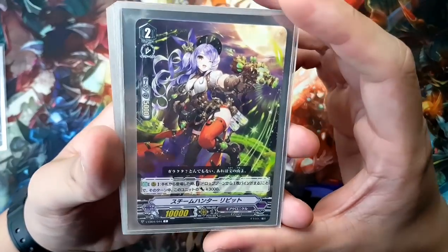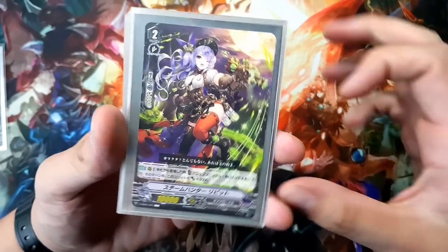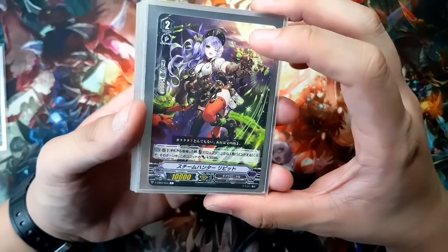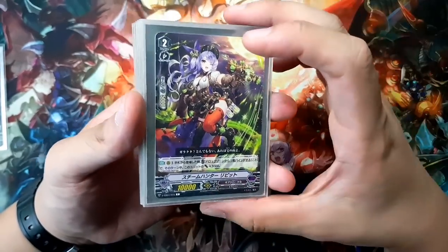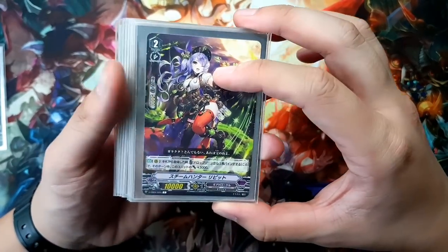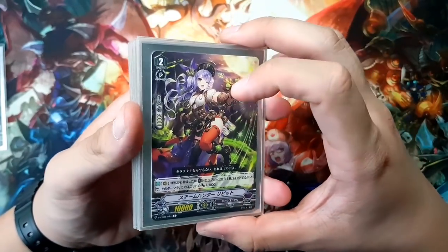Next, I play 2 of Steam Hunter Lipid. Her skill is really good. When you call her, you can put one of your cards from the drop zone into the bind zone. This is actually one of the most important cards, because you can put your grade 4s that you've already strode or superior rode — cards you're not going to use anymore — into the bind zone. For example, if you know you're going to be on Mystery Flare for the rest of the game, you use her to put one of those Idealized Dragons into your bind zone, helping you fuel the bind zone and get to a higher grade total.